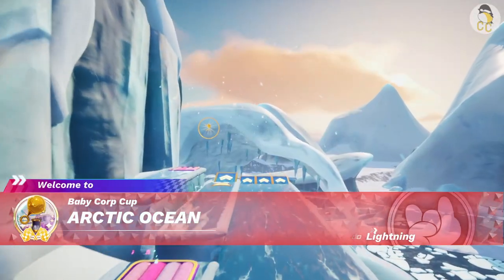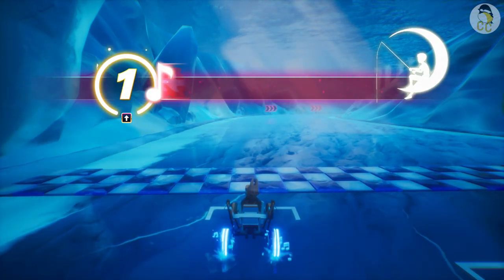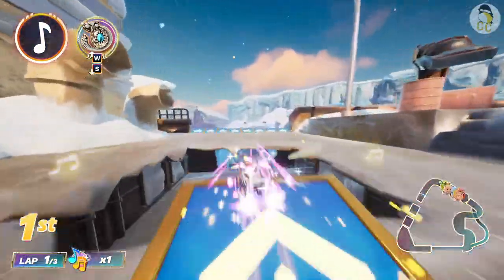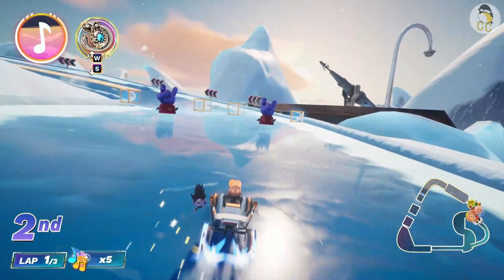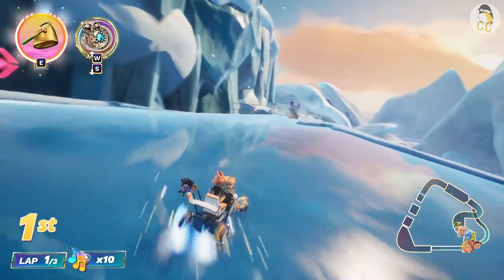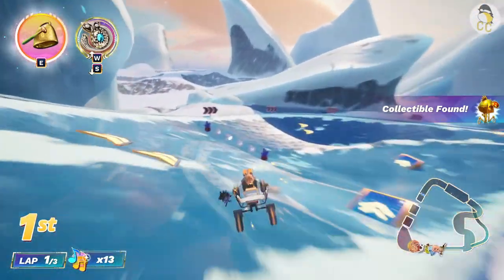Next is Arctic Ocean. At the start, make sure you press up to match the music beats for a big head start. You can hold drift even when flying through the air to charge it to purple. There are some drift strips. Part of the track will fall apart on the last lap. Make sure you take the left side to go faster — there are bouncy trampolines on the left side to help give you a speed boost if you use trick jumps.